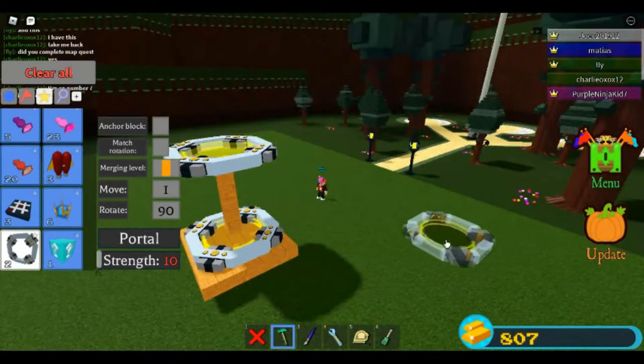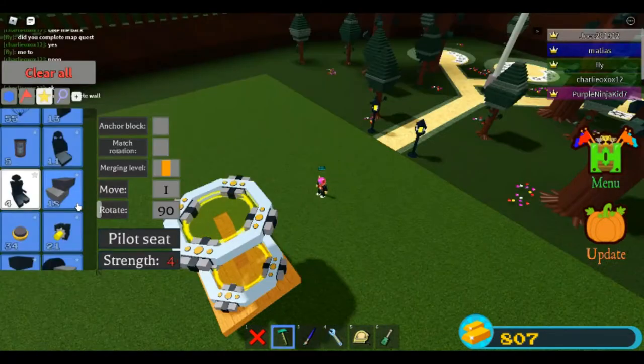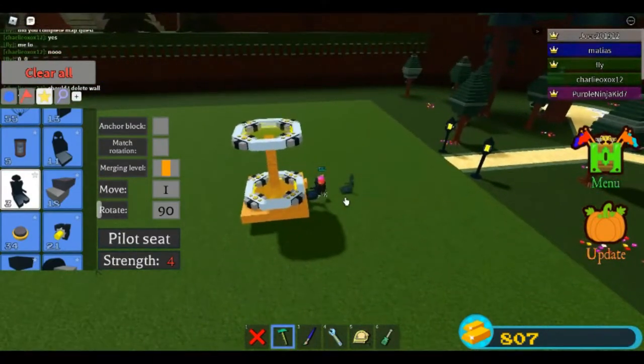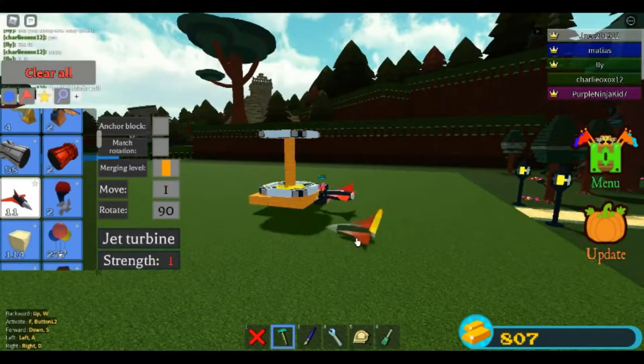Now select the pillar that you made with your screwdriver tool, and turn off the collisions. This is so that the pillar doesn't interfere with the blocks dropping through the system. Now place a pilot seat like this, come over here, get a jet, and place it in the middle of that pilot seat, just like so.